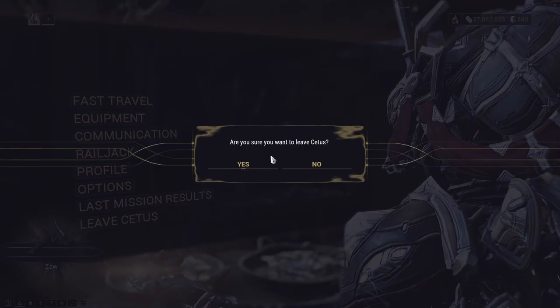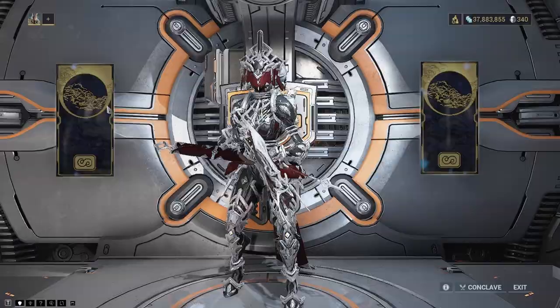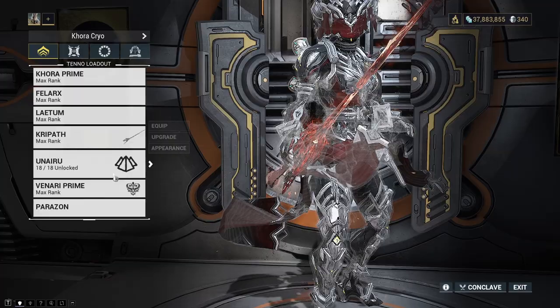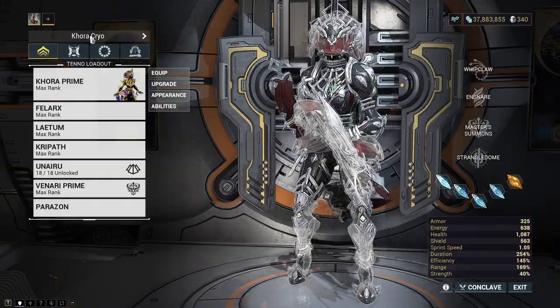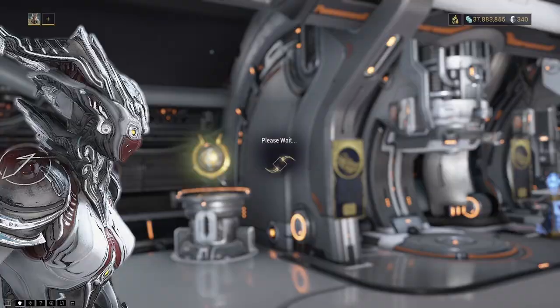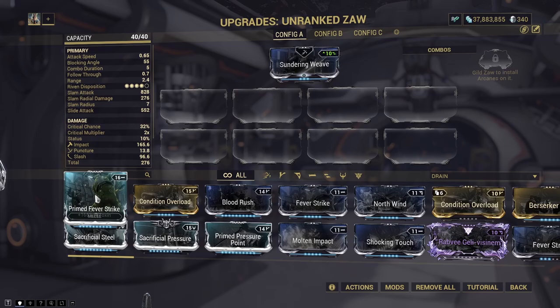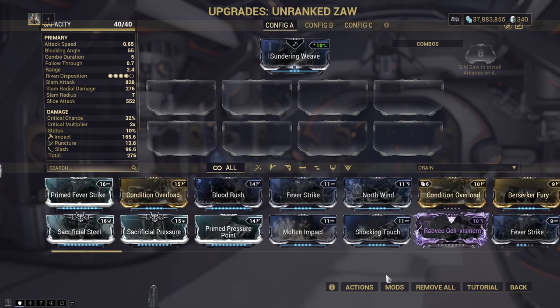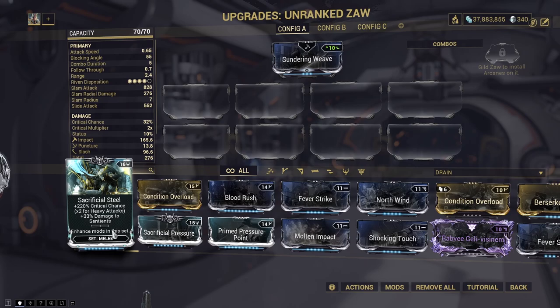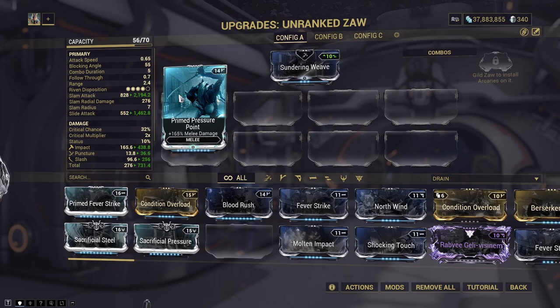Now we can equip it. Since I'm over level 30, I'll already have maximum capacity on this. We're going to throw on an Orokin Catalyst. We'll put it on our leveling build with the Rab V, throw on our Sundering Weave for machetes, and apply the Orokin Catalyst. I'm debating whether to put on Prime Pressure Point or Sacrificial Steel and Sacrificial Pressure to get the maximum possible crit chance, but for now we'll just run with Prime Pressure Point and Sacrificial Steel.